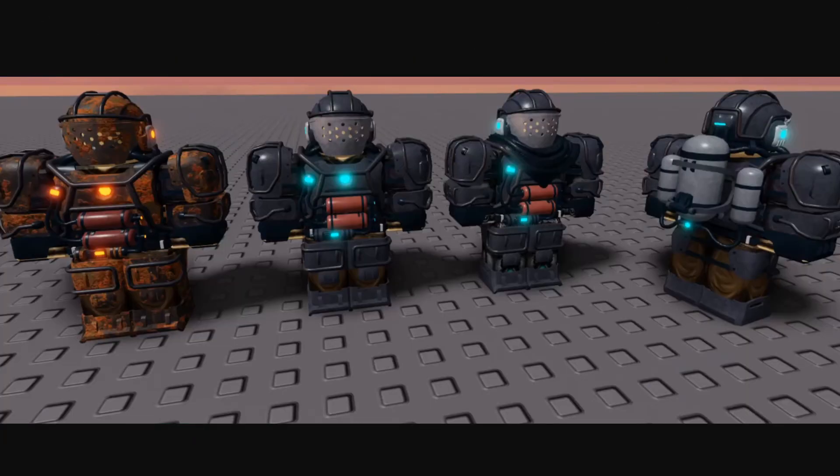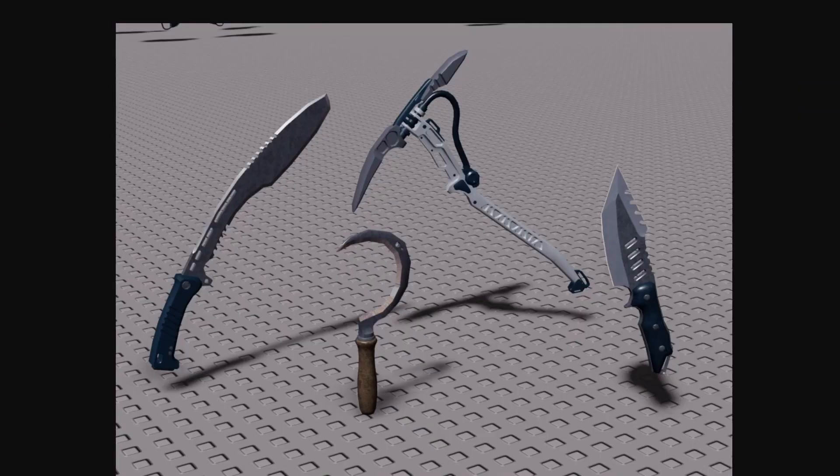There are also some cosmetics that might be for the Wastelander faction — they look rusted, which fits the Wastelander aesthetic. I think these will be different skin variants you can apply, possibly including a plain version. It looks really cool.